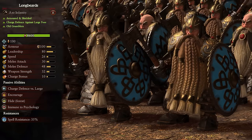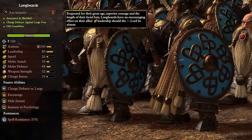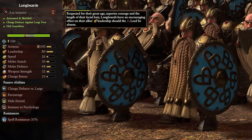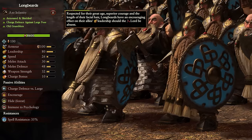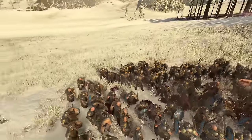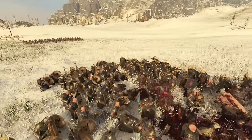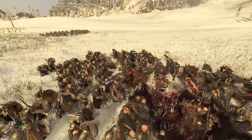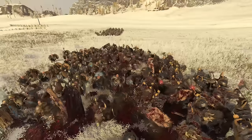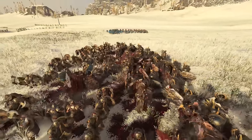Next up we have Longbeards. These are a tier 2 unit, are armored and shielded, have charge defense versus large, and are Old Grumblers, which means they have the encourage effect. These are essentially the direct upgrade to Dwarf Warriors — they gain improvements to basically all stats that matter to perform their job, as well as immunity to psychology and the encourage ability. These are a very difficult unit to get rid of, and they take the iron wall of the Warriors to a new level with crazy toughness for a mid-game unit. Turtle is the Dwarf playstyle, so set them up and have them hold foes back to give your ranged troops time to deal all the damage.